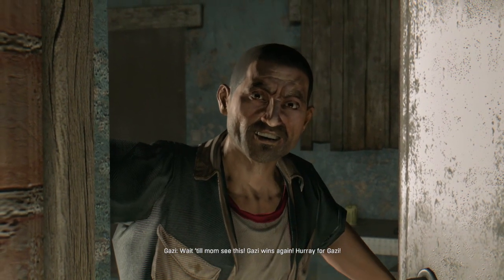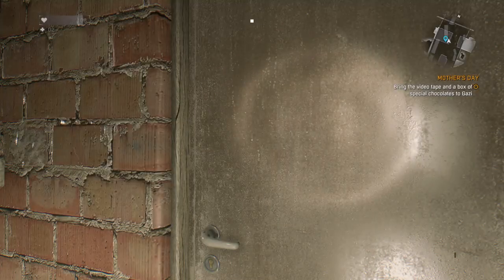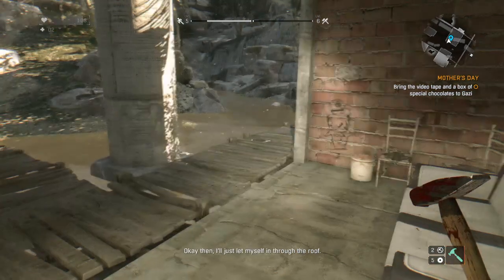Hey, how's it going guys, Chris here. In this short video I'm just going to show you an easy way to get on top of Ghazi's roof to get into his house in the Mother's Day side mission, Undying Light.